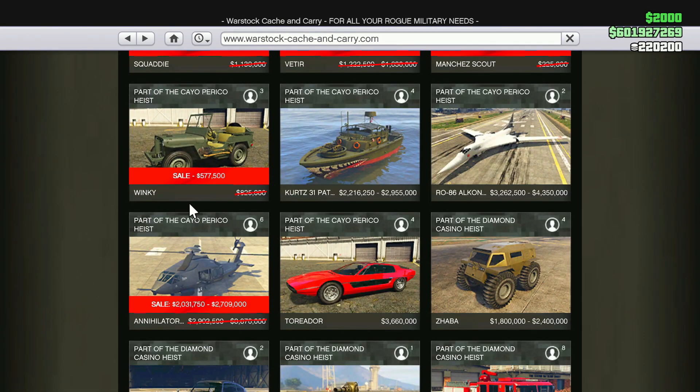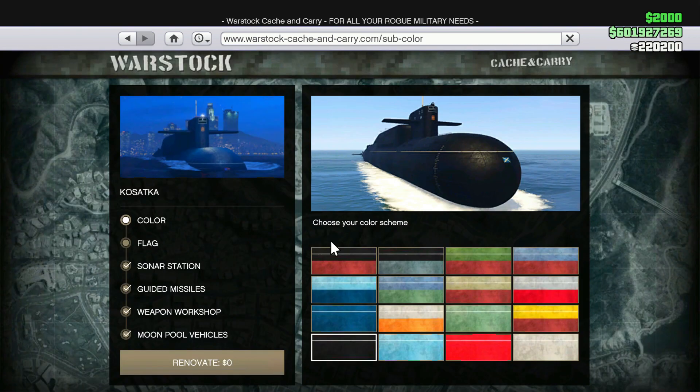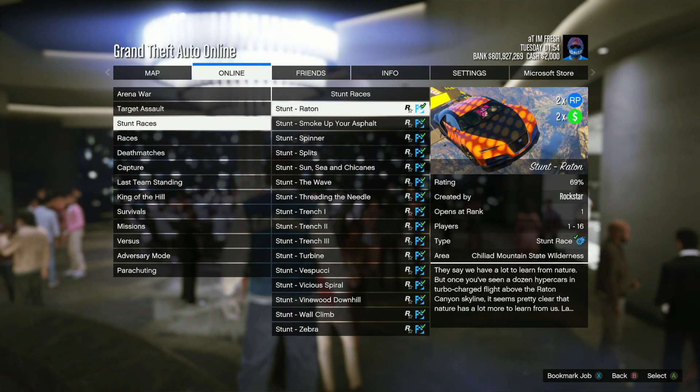Right below those Warstock vehicles there are also two more on sale: the Winky and the Annihilator Helicopter. At the top of Warstock, the Kosatka is going to be on sale as well as all the upgrades that come with it, so if you don't own a Kosatka make sure you purchase one this week while it's on sale.